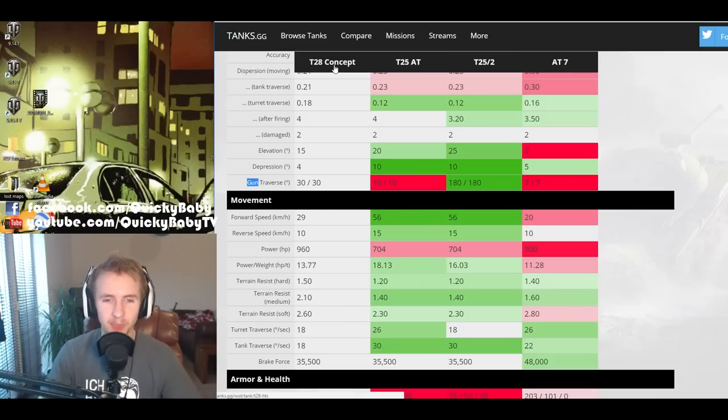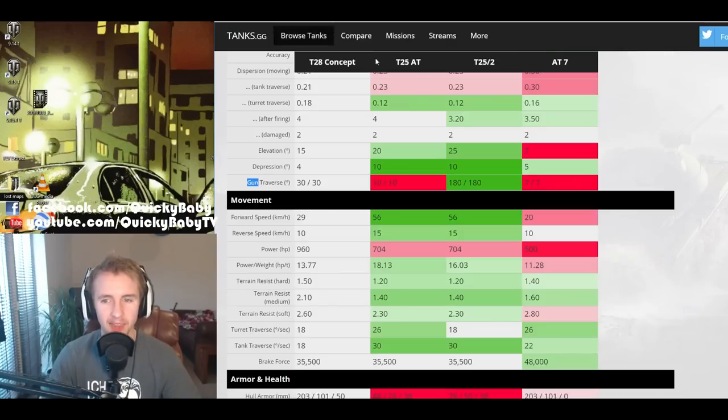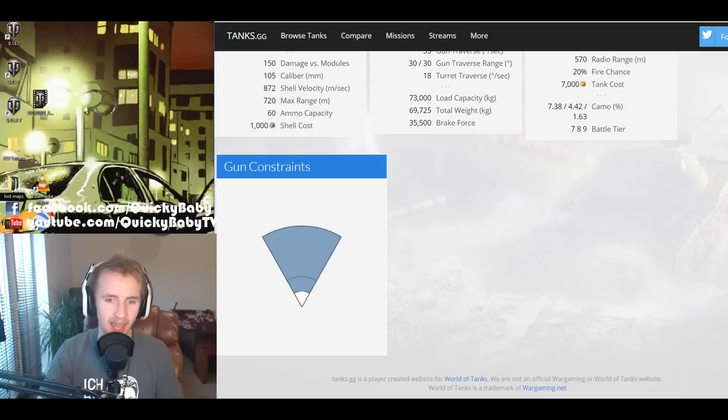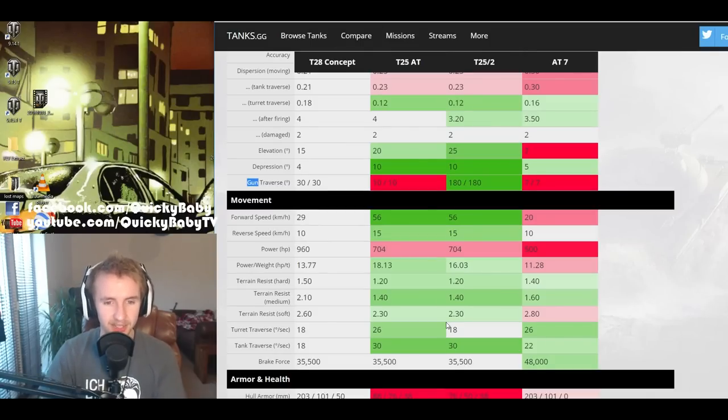Thankfully the HTC has an ace up its sleeve: 30 degrees of gun traverse left and right. That is significantly better than the AT7's 7 degrees each way, meaning you can aim without having to turn your tracks — even if you're tracked — significantly increasing the flexibility of the T28 HTC.